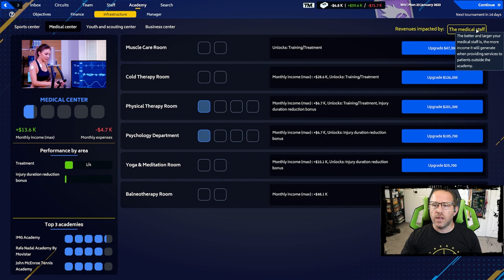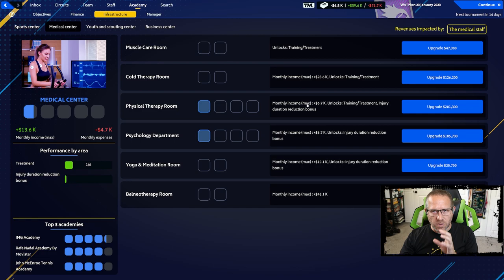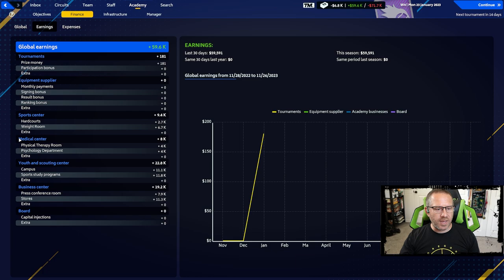The medical center generates income by providing services to patients outside the academy - meaning when staff aren't busy supporting your athletes, they're earning a living in a normal manner with real life patients, and those real life patients provide income. Based on what we have, we have almost nothing - a physical therapy room and a psychology department that bring in 6.7k and 6.7k at max. It's a multitude of things now, not just automatic like last year.